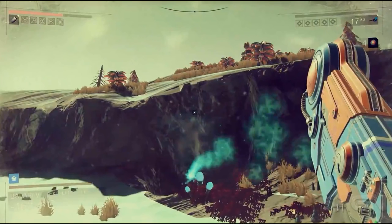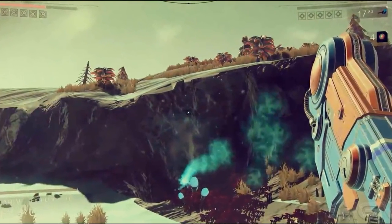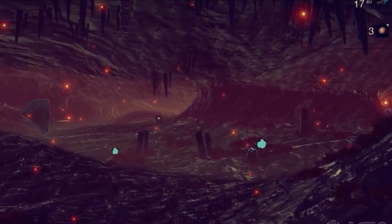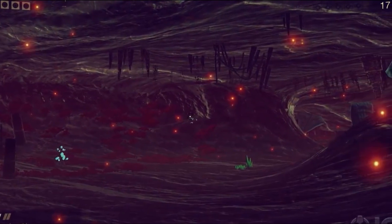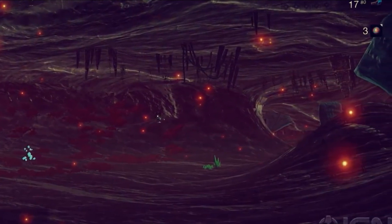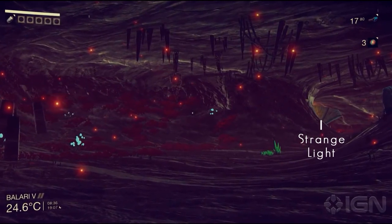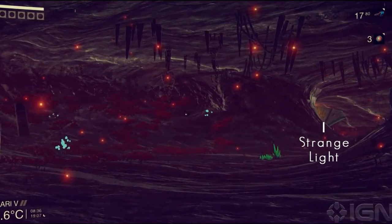After crafting the land disruptor, Sean proceeded to blast a hole into a hillside to reveal a cave. We've heard about this before and have seen glimpses of caves, and it's nice to see one revealed. He mentioned that they could stretch on for longer distances, but the one shown wasn't as large as they could be. Inside the cave, the temperature warmed up dramatically. Caves shield players from environmental damage, so it gives you a little time to breathe if things are getting hectic.